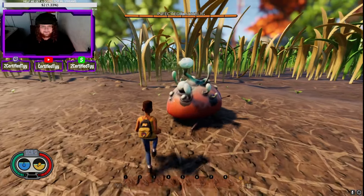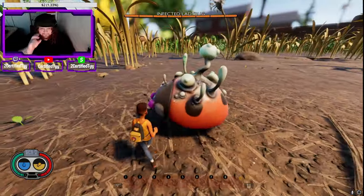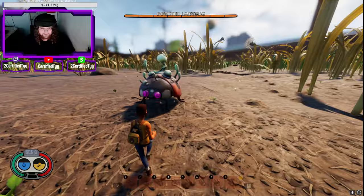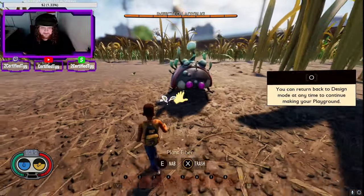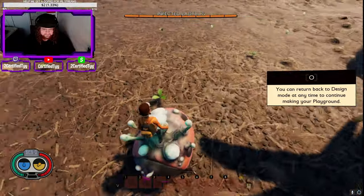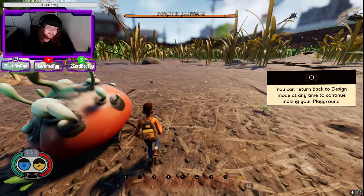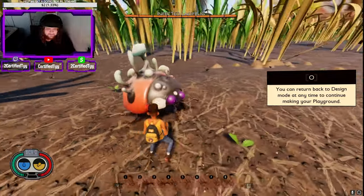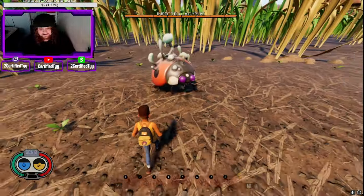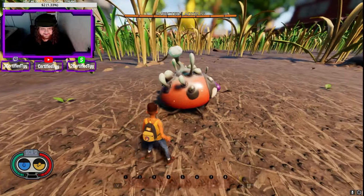Starting out we have the Infected Ladybug, found over in the gas area, which for some reason isn't considered a boss but is technically the first boss you should fight. Pretty challenging for your first boss, not too crazy, really cool to see. I don't think it's gonna stand a chance against any of the other bosses because it's literally the weakest one.